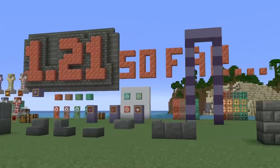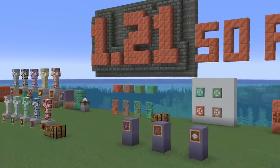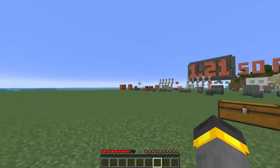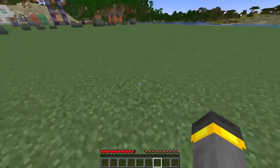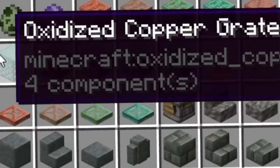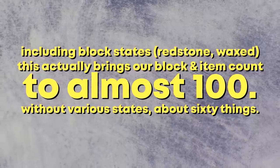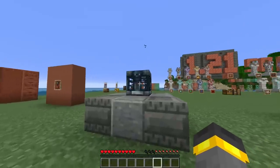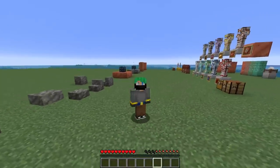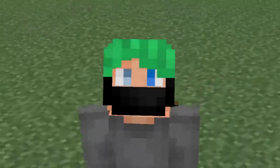That's Minecraft 1.21 so far. If you're watching this once the update has released, I've got a more up-to-date version with probably a little bit more in-depth on each feature — you should check that one out. Channel members, remember there's a world download so you can check all of this stuff out. Compared to 1.20, 1.19, and 1.18, this update is so far looking like a larger update. Thank you all so much for watching my 1.21 recap so far. I hope you enjoyed it. For more specific individual breakdowns, check out the Everything series. Tap like, subscribe, all of my links are down below — until next time, it's been me, Waddles. I'll see you tomorrow. Goodbye.